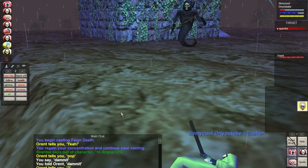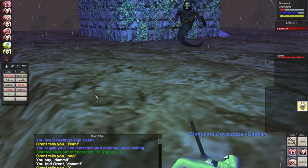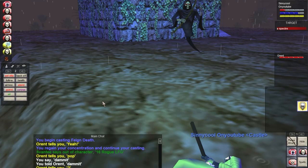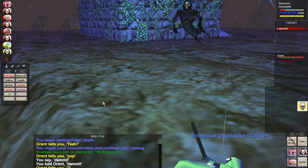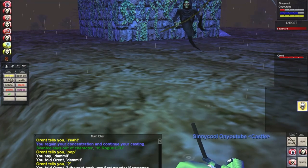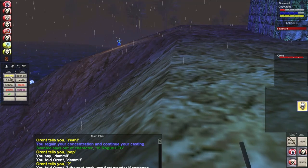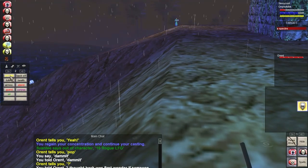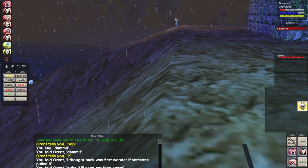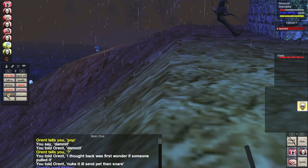We recorded a video in lower Guk — the assassin supplier room — so look forward to that. Just like the Ghoulbane video, it turns out awesome. It's exciting: I'm charming undead, we're having trouble getting in, it's difficult, I die a few times, and there's crazy good loot possibly worth like 2k plat. You've got to watch that one when it comes out — lower Guk.